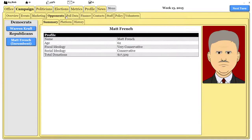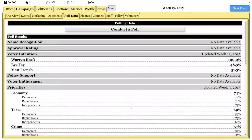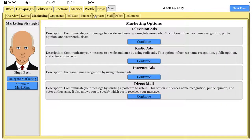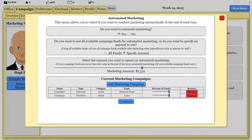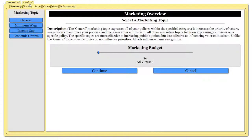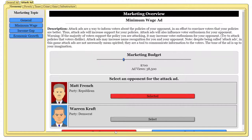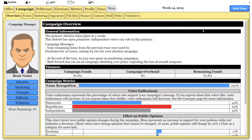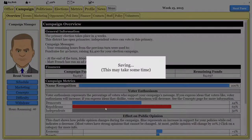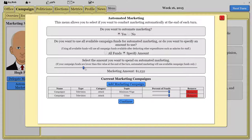This is basically what you do for all your races. Once we get into office — which I'll try to do for this video — we can make laws, and I want to show that. That's something you do a lot in this game. We're going to make a save here so we can come back and correct our mistakes if this campaign goes horribly wrong — which it probably will.